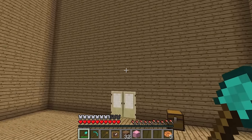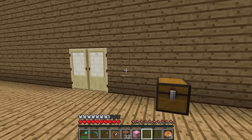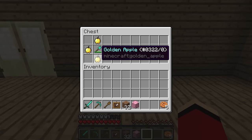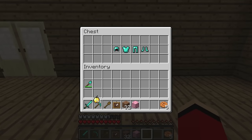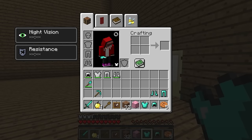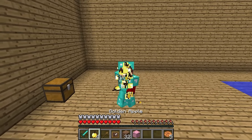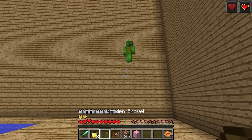Now what's this, Mikey? A door and a chest? Can I open them? That's what they're there for. I wonder what's inside. Whoa. What a haul. Thanks, Mikey. Golden apples. No way. A full set of diamond armor! Now I'm ready for anything. Are you? Woohoo.